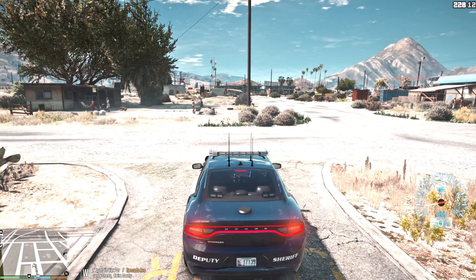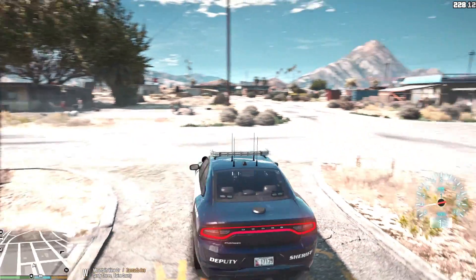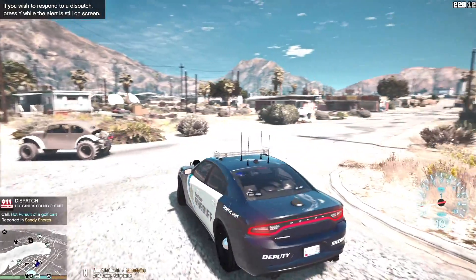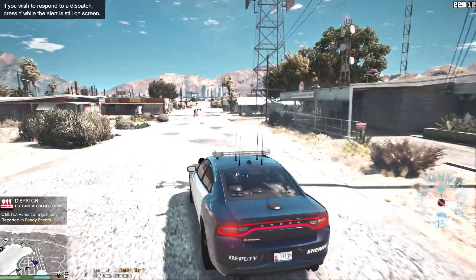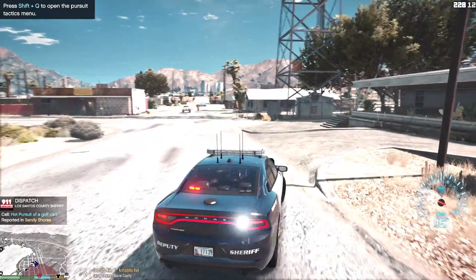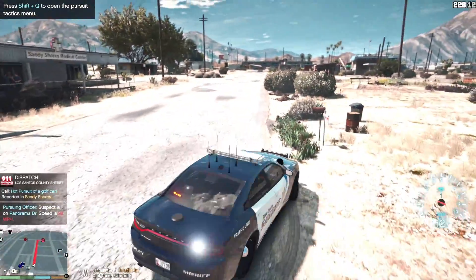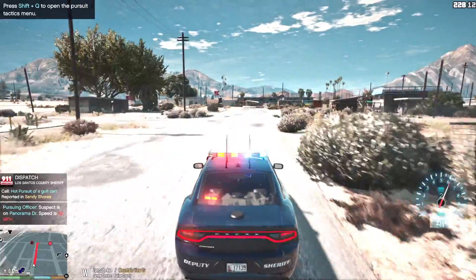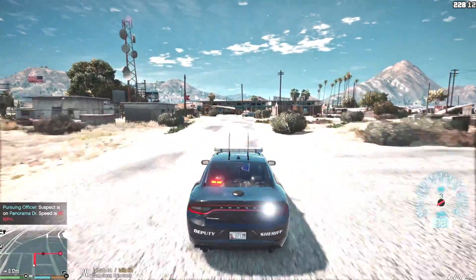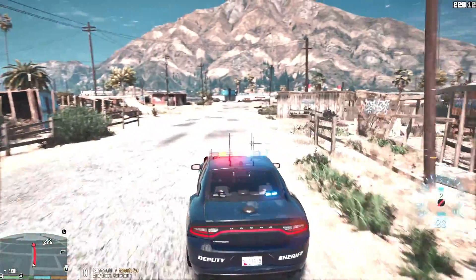Anyways, guys, we're going to tell Dispatch that we're available for calls and do a patrol over here. We'll see what kind of stuff we can get into. We're getting a first call — it's a hot pursuit of a golf cart. There's a golf cart running from police. Let's try and get there. We're going to try and assist another officer who's already en route.